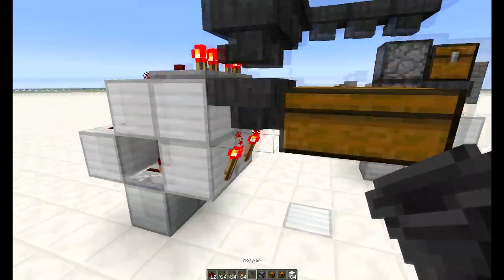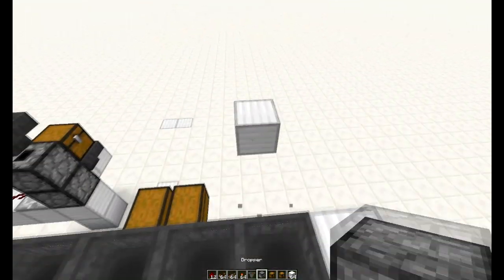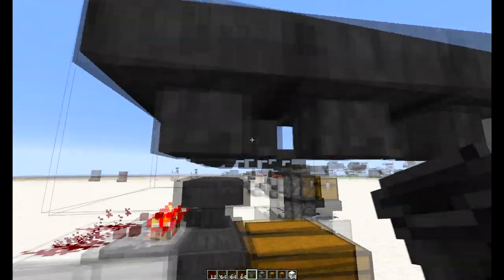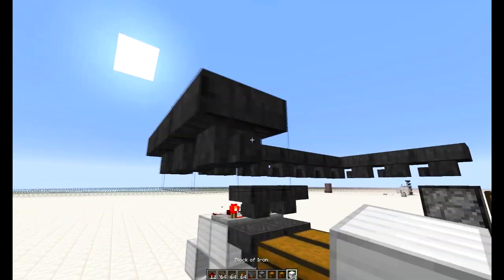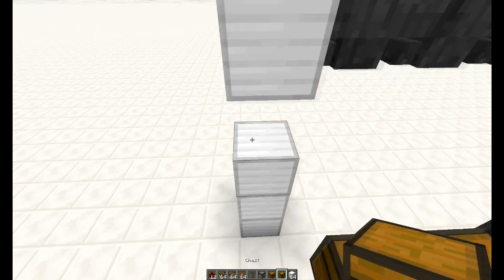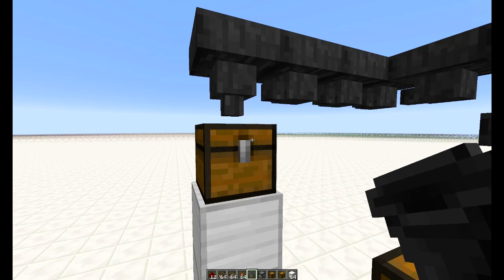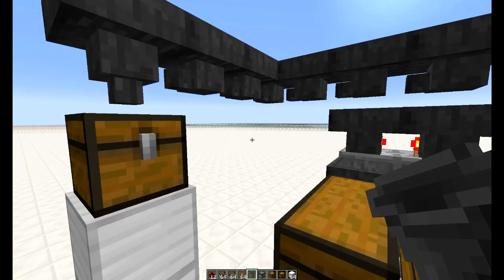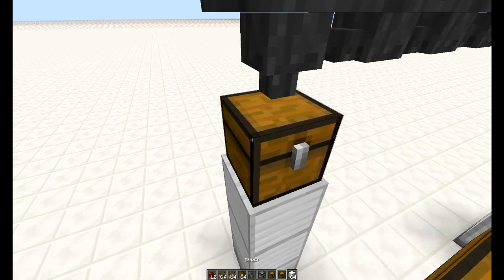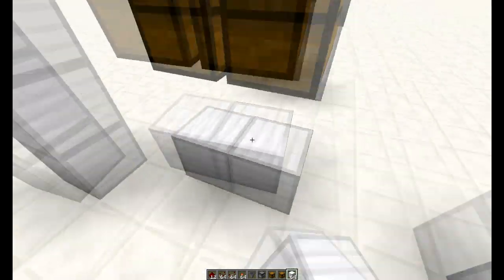Before you close this build off, make sure to have an output chest. Continue the item belt and place an output chest over here with a hopper facing downwards. Make sure to have this installed before you run items through the system so you don't get any clog-ups in the belt, and you actually have somewhere to collect items that don't match your filters.